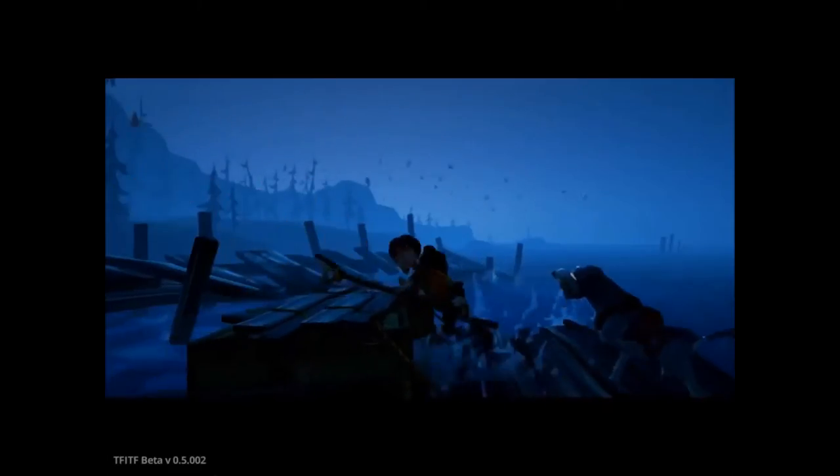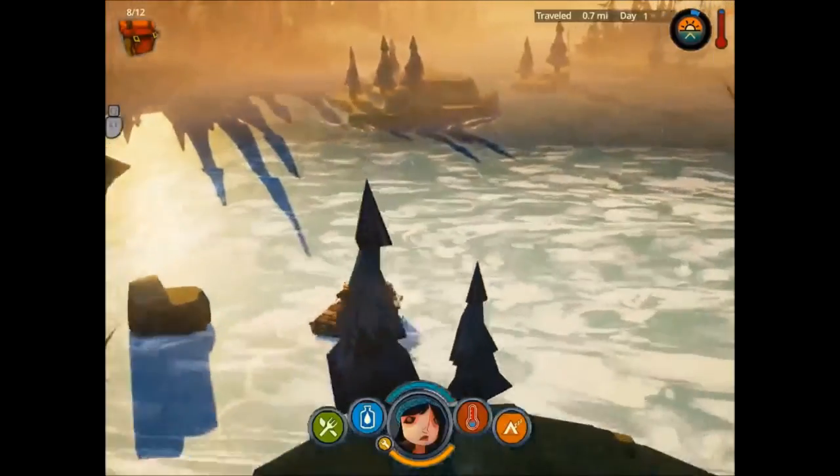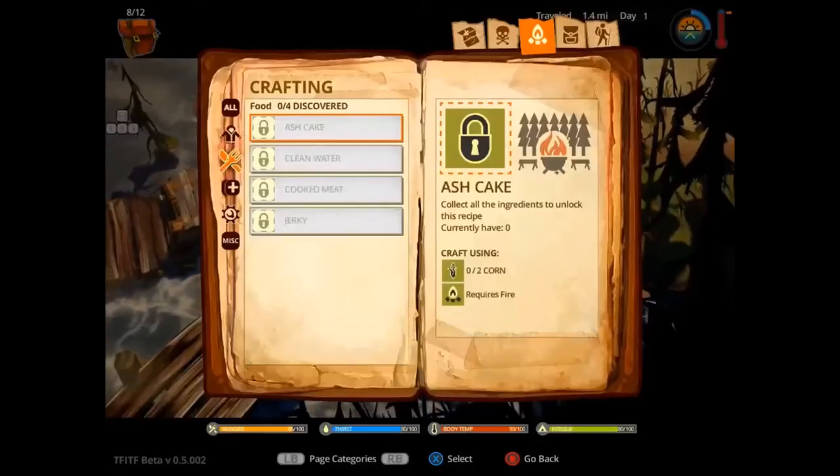As with any roguelike, there's the risk of deciding whether it's worth stopping. Maybe that island you break at has a wolf waiting to tear Scout limb from limb. Perhaps the water is infected and you haven't crafted a water filter. It's all a chance, but you can equip yourself to survive with equipment and tools crafted from other resources.